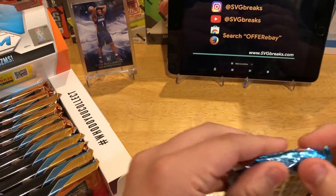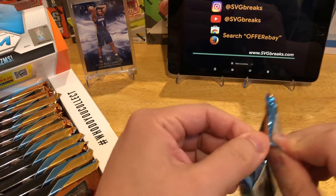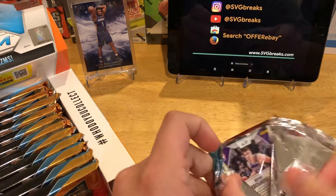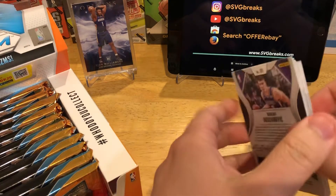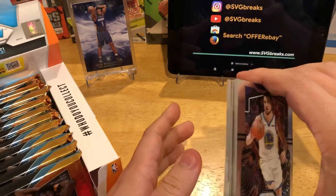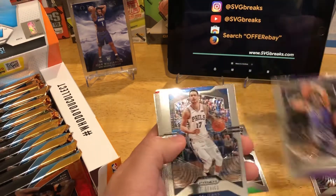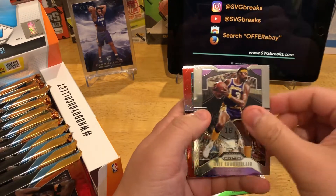This comes 12 packs per box, 12 cards per pack. Again, we're looking for Zion, Ja Morant — even Sekou Doumbouya would be really nice as well because he's been doing really well lately. Let me move this over a little bit. Clay Thompson, Grant Williams rookie, JaVale, J.J. Redick. Let's see if we have a red wave coming up.